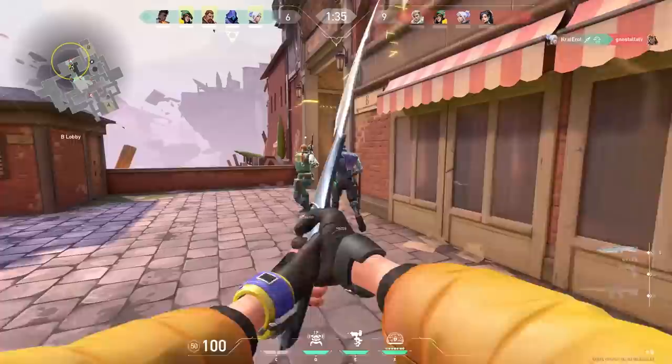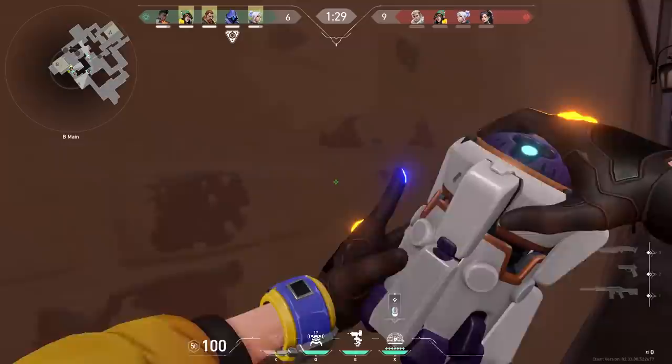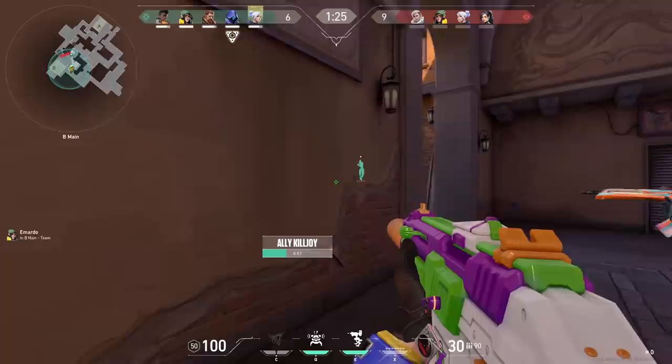Here's another example. In this clip I waited 10 seconds before I pushed. When I pushed, the enemies were away and the only place the enemy Killjoy could be was in a corner — that corner in Boathouse was the only safe place on B side. So I rushed to that corner, aimed there, and made an easy kill.